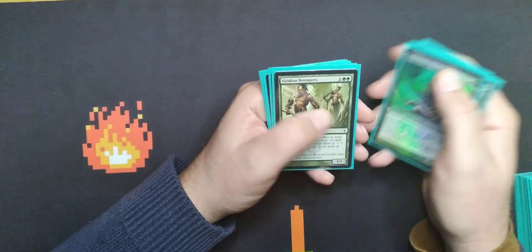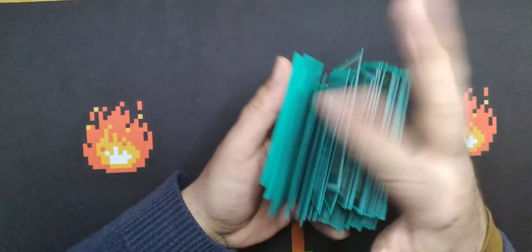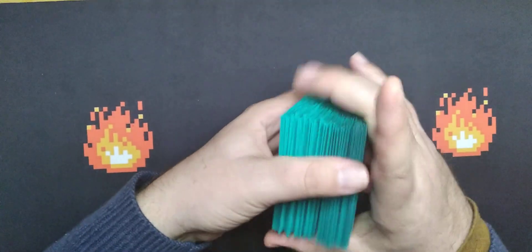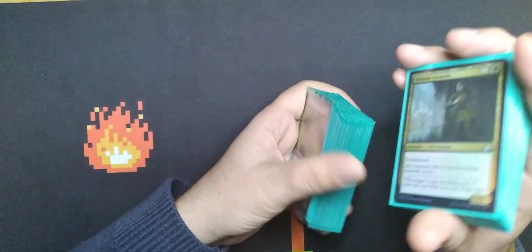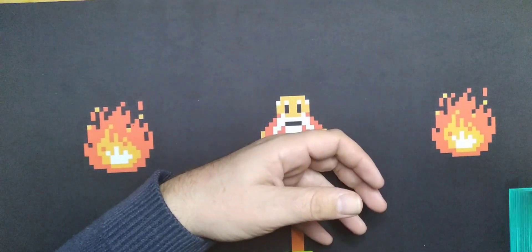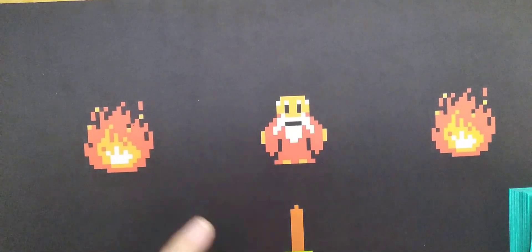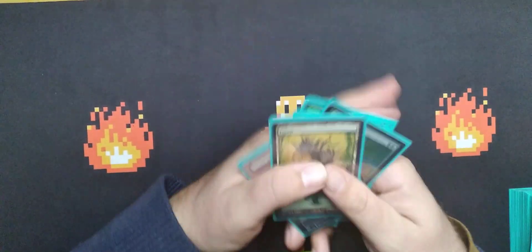We got Blossoming Defense, Wren's Run, Viridian — I know I shuffled these good from doing the deck showcase, but maybe I didn't. Any more than 18 lands in here is no good, and I only have two tainted lands. Six swamps — usually it's fine. Does anybody else organize their deck and then it seems to take a few games? There we go, that looks better. Let's go ahead and play the forest.